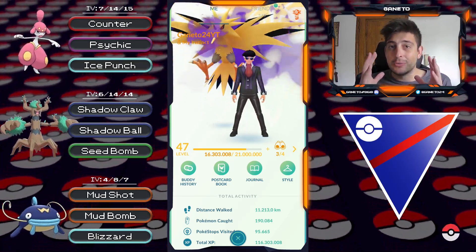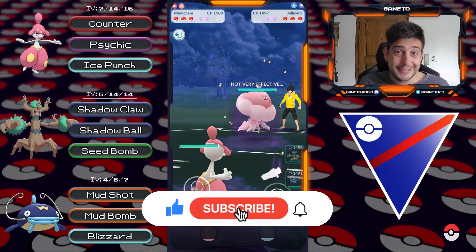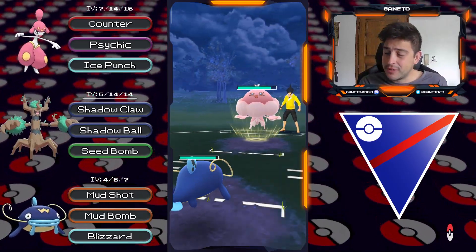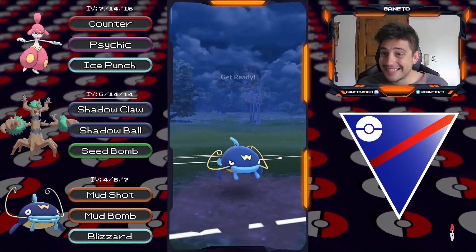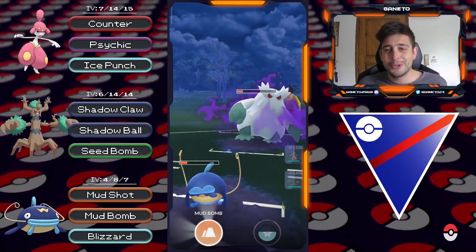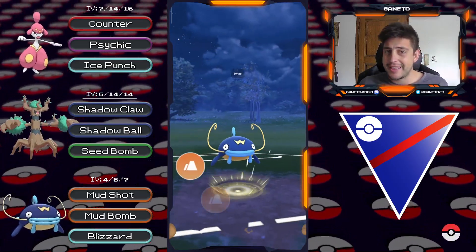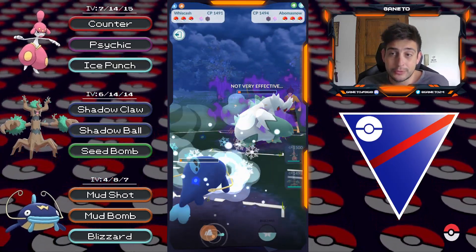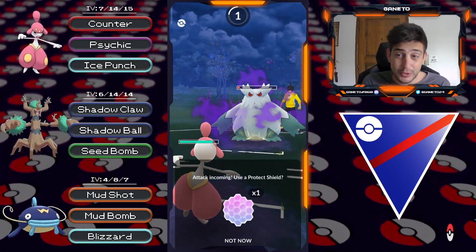Let's dive into the first battle. We start off with Medicham facing Jellicent - worst possible lead scenario. We're gonna switch out to Whiscash after we farm a little bit of Counters. Now we see the Shadow Ball connecting to our Whiscash. However, at the back there's a grass type which is really good for us right now because we can land that big Blizzard - look at the damage, absolutely wonderful. They have to go for Weather Ball to finish us off, so we go with the shield here.